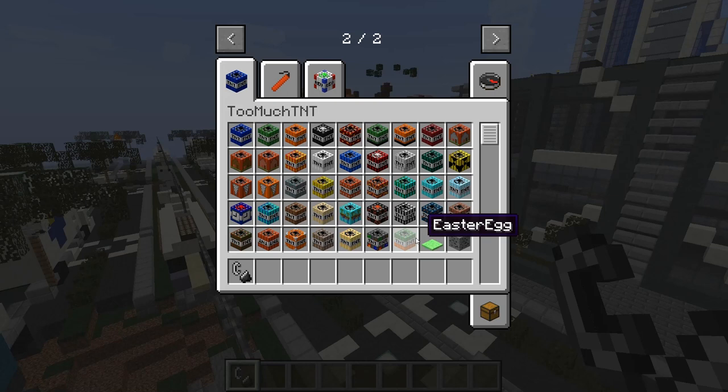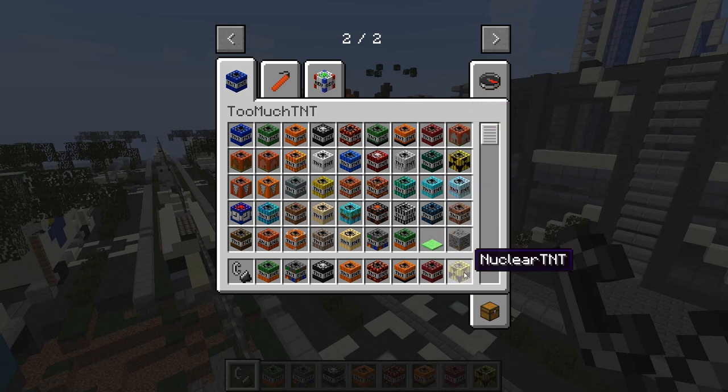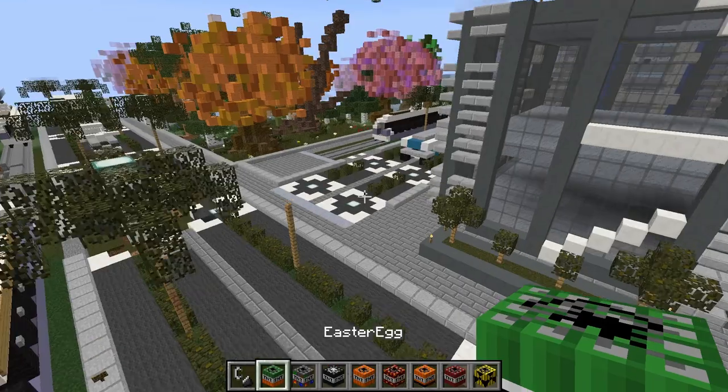Let's try Easter egg TNT - that sounds cool. I don't know what to expect from that. Custom TNT - let's go up here. TNT times 520, 100, 500 - let's get a 500 and a 100. Meteor TNT. Mining flat TNT - I assume that's just going to make a giant flat area. Compact TNT. House TNT - I feel like that just spawns a house. Nuclear TNT - that sounds pretty cool.